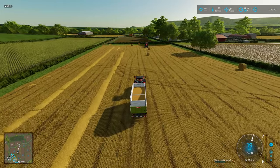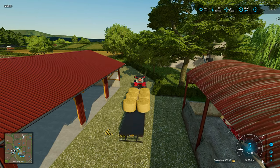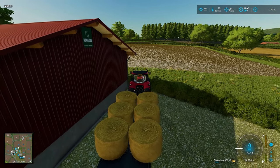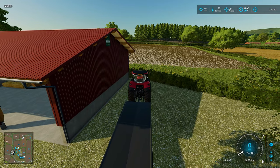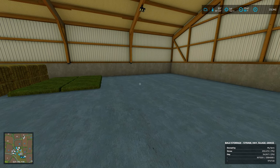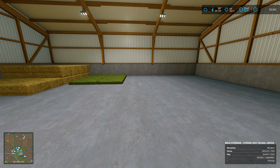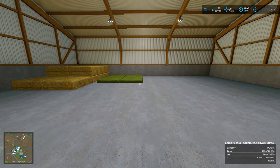We'll get this in the silo, grab the rest of the bales, and then I think we're done for today. Six bales off the wheat field — not too bad. We still have a little bit in the baler, but for now we'll just put these in here, spin around, zoom in a bit so we can see, back up a bit, and then just double unload. We should be getting a nice amount in here now. Looking at what's in storage — two hundred and fifty-three thousand liters in here, and fifty-four thousand liters of hay. Not bad.